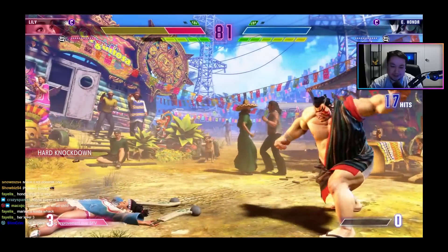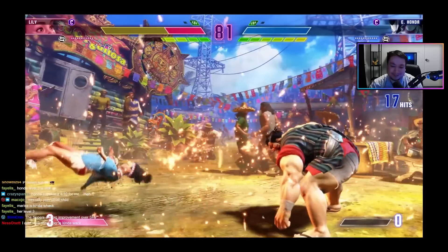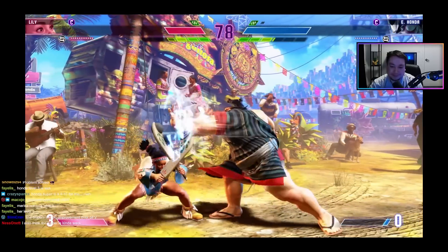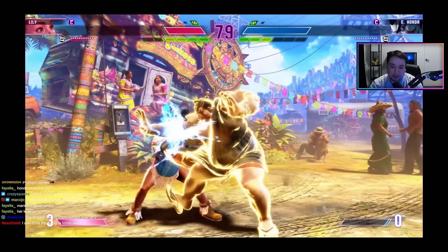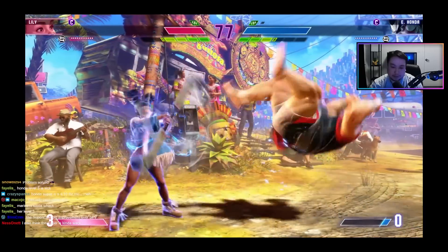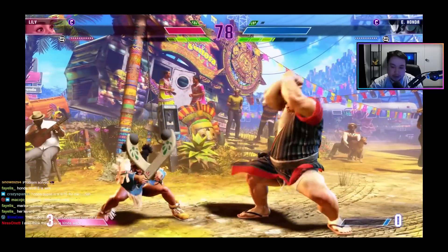This is great — I want to see this against Marisa or Zangief. That new move looks safe on the OD version; he just throws it out and Lily doesn't try to stop him. And we see the target combo: light punch, medium punch, headbutt.